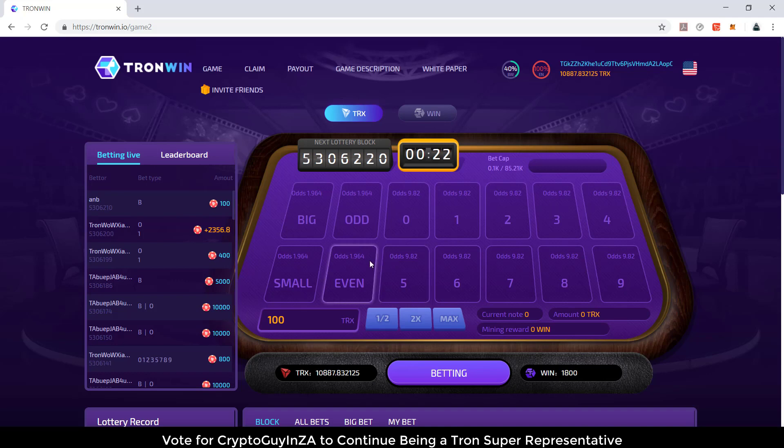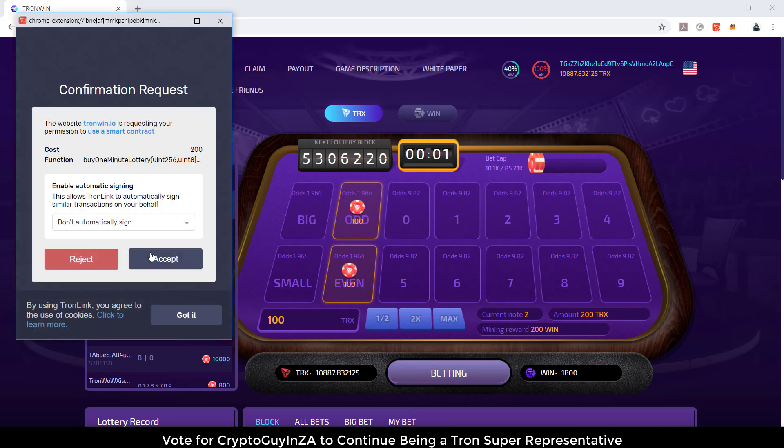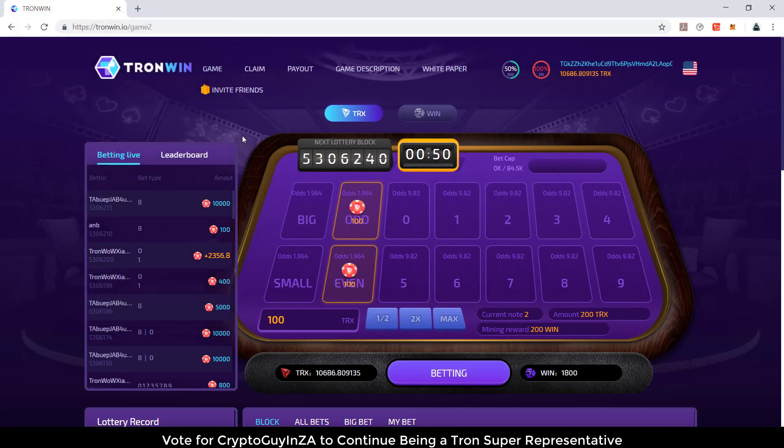Let's have a look at how we could do that. One of the ways is you could either bet big or small, because the number is either going to be above five or below five. Or you could go odd or even, because it'll either be odd or even. Or you could choose everything — there would be a form of mining. So let's go bet, let's accept — and then you can see there's my bet that's gone through.